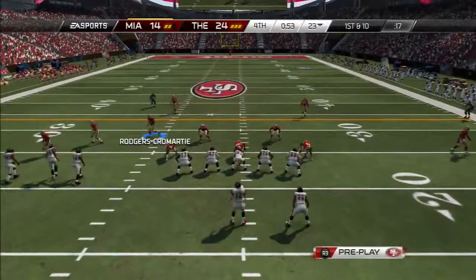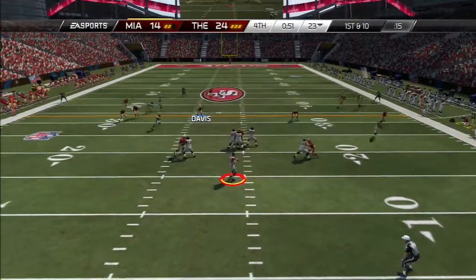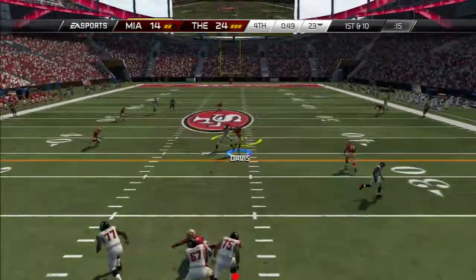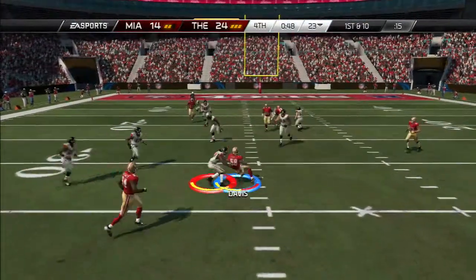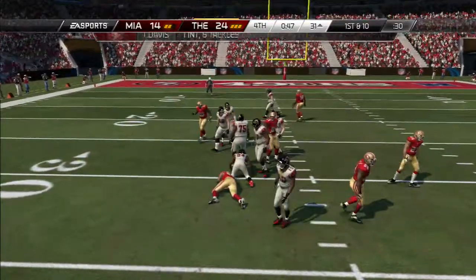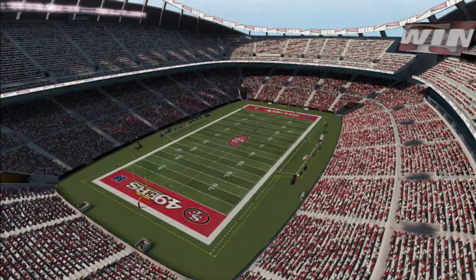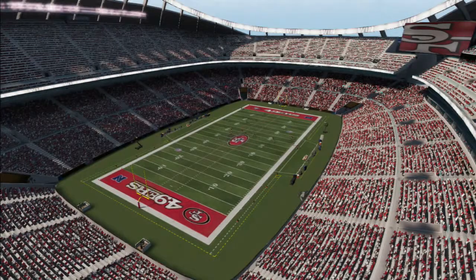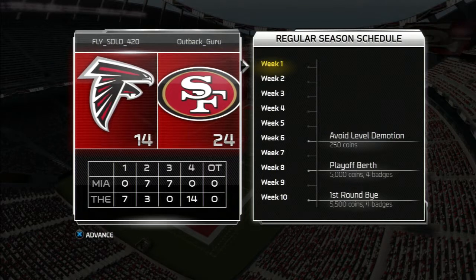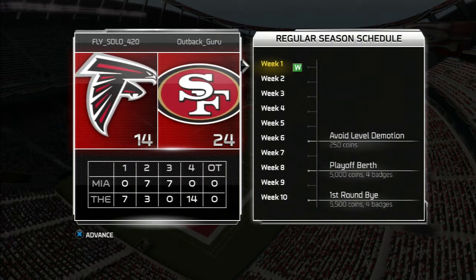For the go-ahead touchdown — Andrew Luck redeems himself after those picks earlier in the game. Puts us up 10 points with 53 seconds left. My opponent comes right back on offense, but Andrew Luck throws another interception — this time Thomas Davis comes down with it, and that's pretty much going to clinch the game. We walk away with a 10-point victory. Andrew Luck with an impressive showing after throwing those early interceptions. That'll put us at 1-0 on this young season. This is Outback Guru signing out — I have some more Ultimate Team gameplay up for you guys later. Peace.